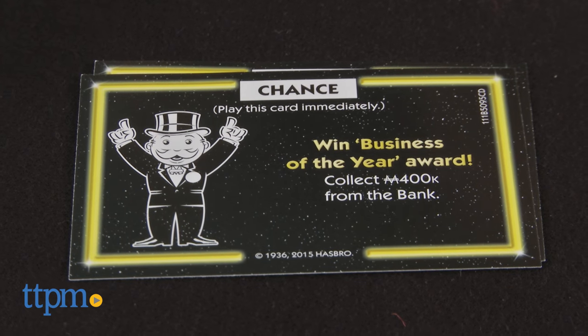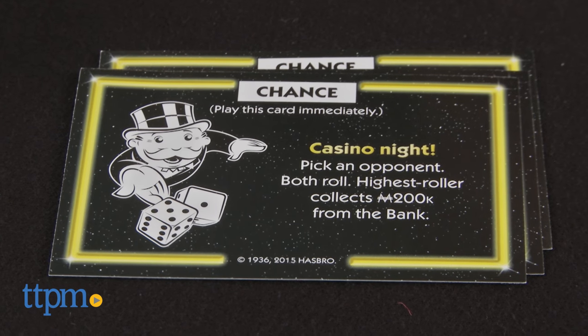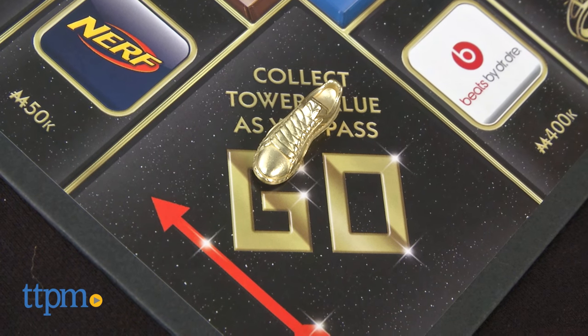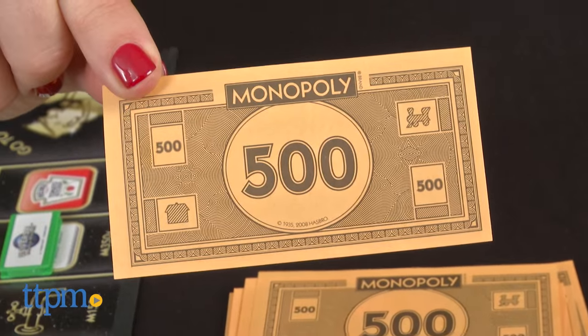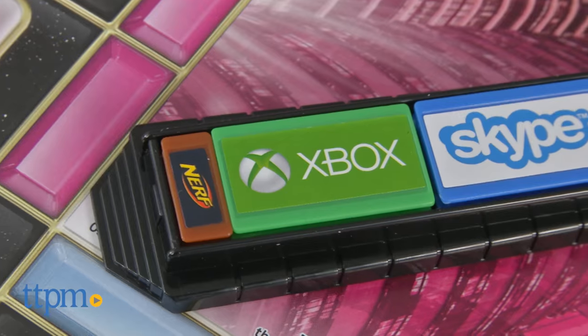We really like how this game stays true to some of the classic elements of the original game but also has some fun new features and twists. Instead of collecting $200 when passing Go, the amount is determined by the number of billboards on the player's tower. The same goes for the amount of money players must pay rent to brand owners when landing on a space owned by someone else.